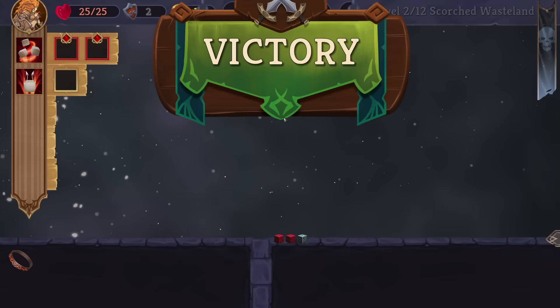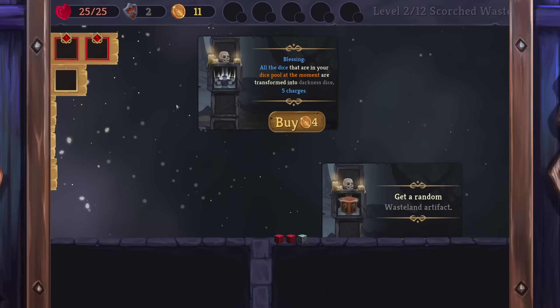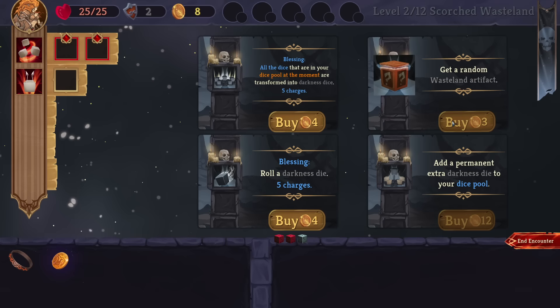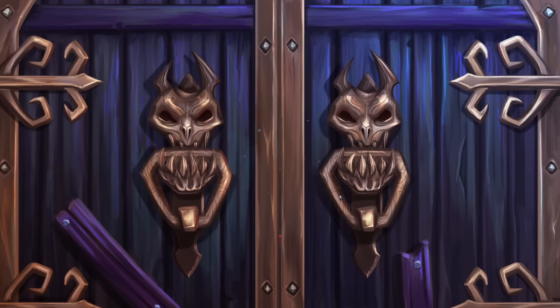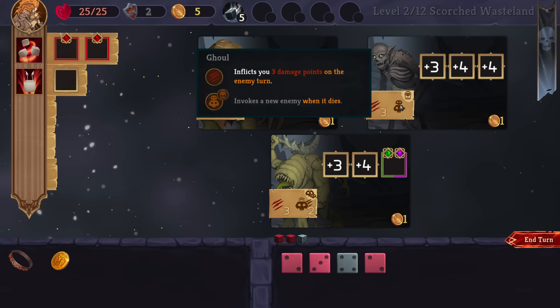You may think it's not as good in a boss fight, probably, if there's a long fight. But it does a really good job of making it so we take less guaranteed damage because we have a whole extra die to work with. So turn one is a lot stronger. Twelve gold — we're one off of buying a permanent extra darkness die. Get a random wasteland artifact, a blessing, roll a darkness die with five charges. I'll grab the ability to roll some extra dice, maybe get us through this encounter a little bit smoother.